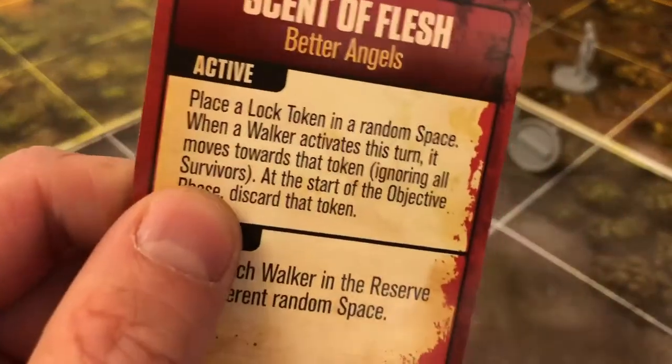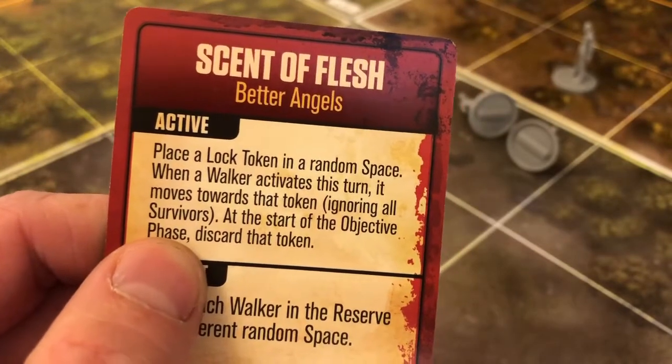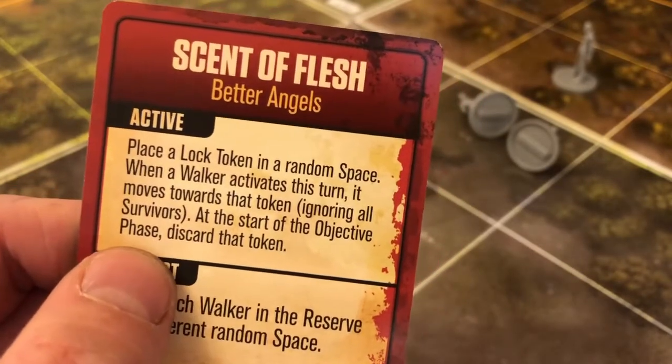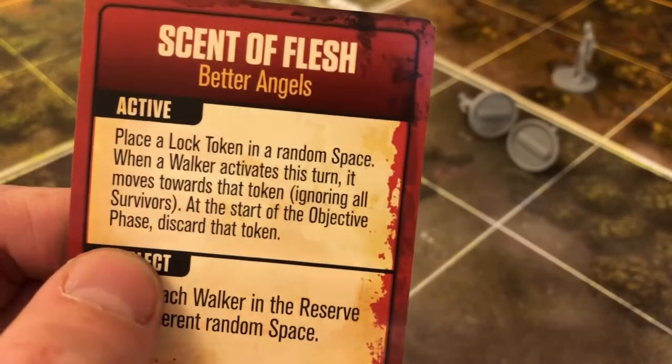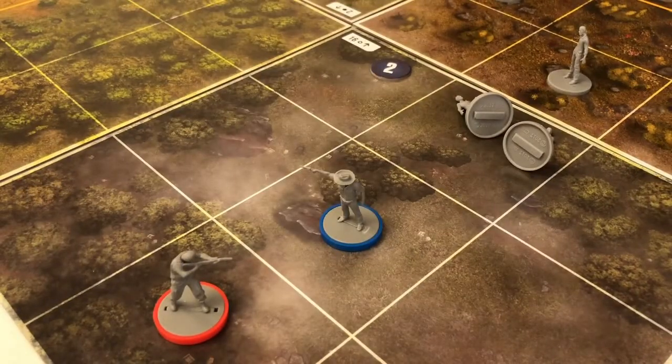The event phase was Scent of Flesh - place a lock token in a random space, when the walker activates this turn it moves towards that token, at the start of the objective phase discard that token. I'm assuming I have to gain another stress for that, because there's nothing I can do to put one of my tokens on that card. So I'll gain another stress.